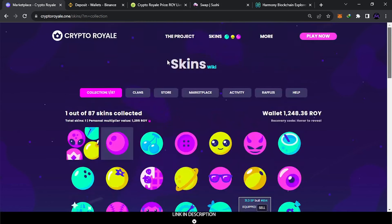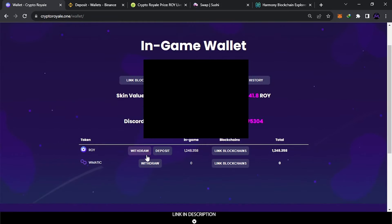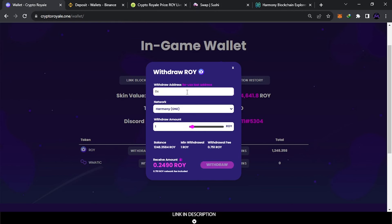To withdraw, come here to Wallets and click Withdraw. Choose Harmony ONE — this is the best option. Make sure this is selected; if you select the other two, there is a different withdrawal process. The fee is 0.75 plus 0.1 percent — very cheap. Harmony is also very cheap in transactions. Put the address here — if you've used it once it will already be there. You can also copy and paste your MetaMask wallet address. Make sure the network is Harmony and input the amount, or drag to max to withdraw everything.